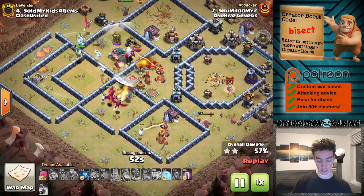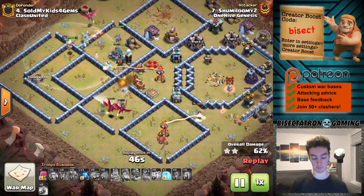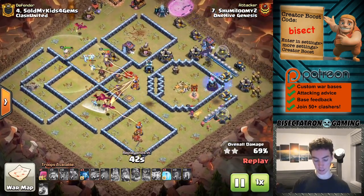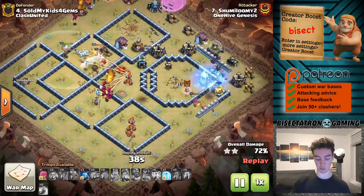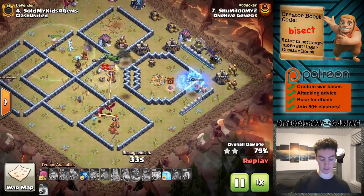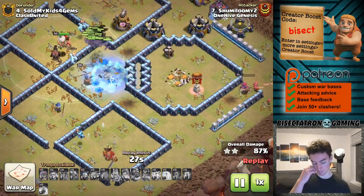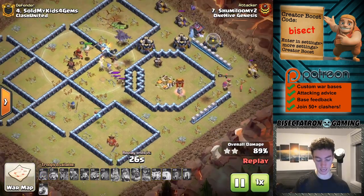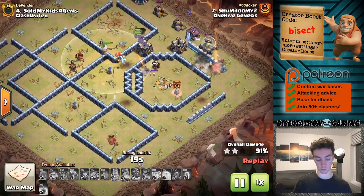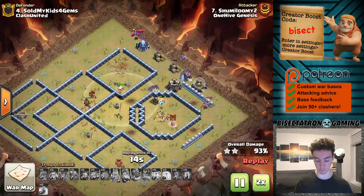Everything is still moving through. The Super Minions stay nice and spread out, which is part of the value there — they're just targeting buildings from a bit of a distance. The Royal Champion is making her way through. Back-end Bat Spell — and it was perfect. The Town Hall went down because it was a nice little ring for the Bats to take out. There was a multi-Inferno as well as a Tornado that provided a bit of a problem for the Bats, but still able to get the job done. Warden still alive, a few other troops up — more than enough to get the base cleaned up.